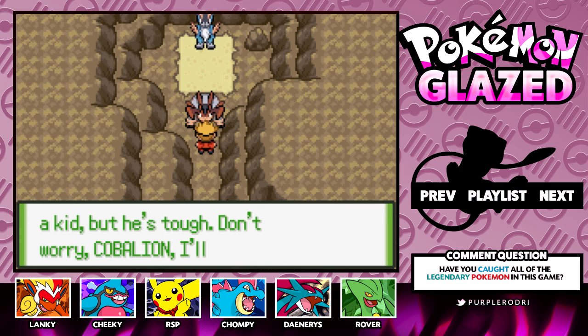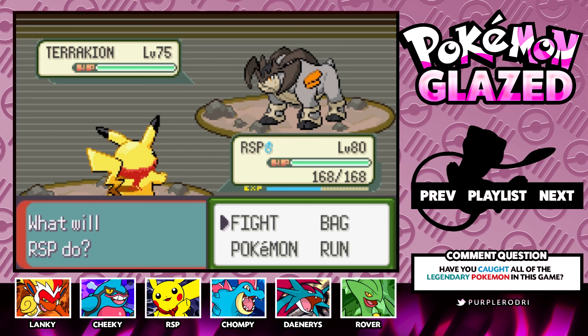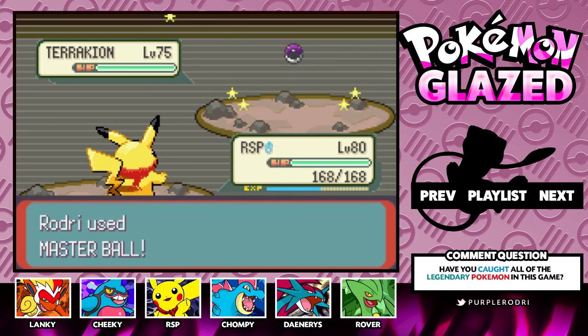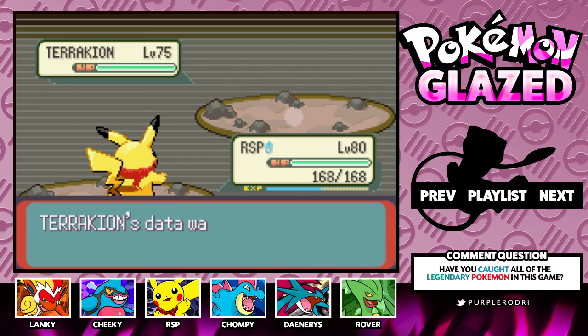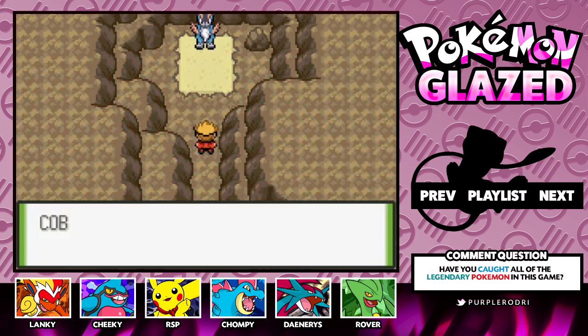Next up it's Terrakion! He says: 'He might just be a kid but he's tough — don't worry Cobalion, I'll defeat him.' Here we go — Rodri versus Terrakion. Every time I see Terrakion he seems like the big buff protector of the other two, a little bit more macho — that's just how I see that Pokemon. Lucky for us we caught it on the first try! Terrakion was caught. Let's give it a nickname — we're going to call this Terrakion Ter. Ter has been transferred to the PC.